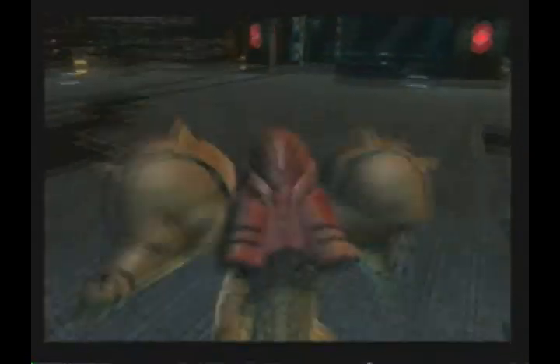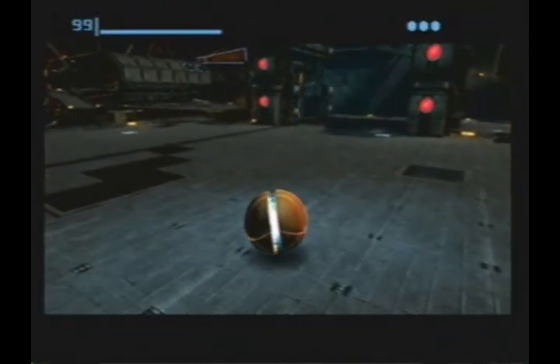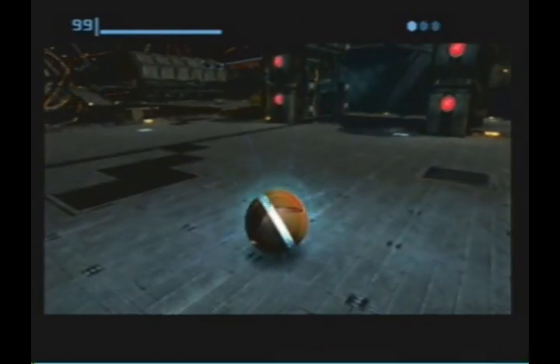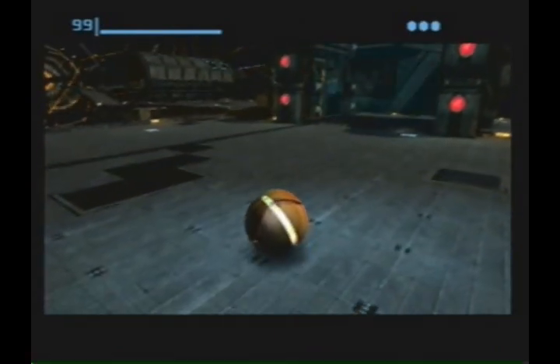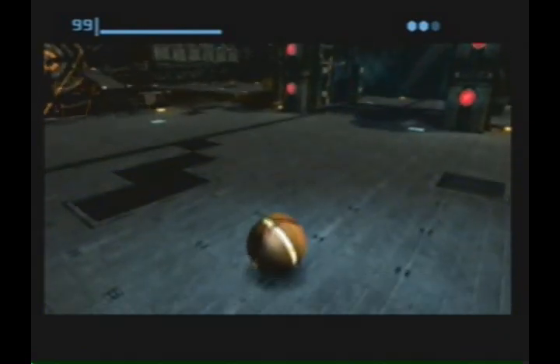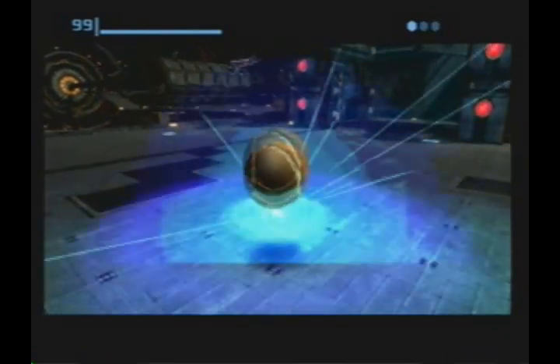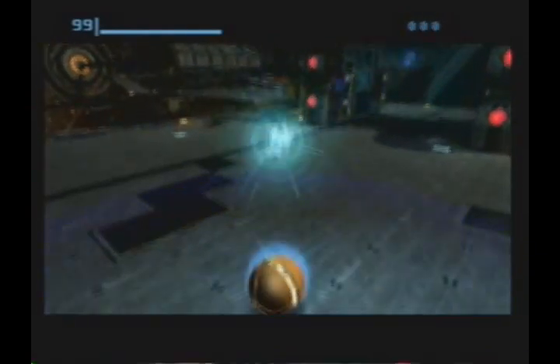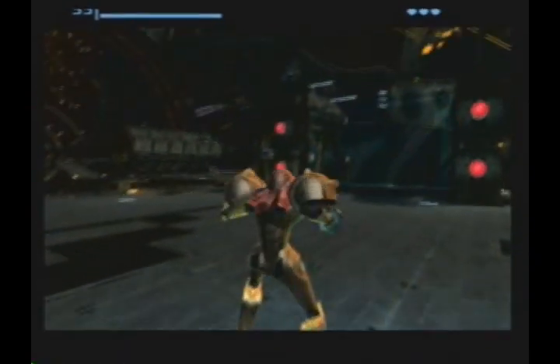You start off with 15 missiles. Press X to turn into a morph ball, and then you can press A in morph mode to lay a morph bomb. Obviously, if you're on top of a morph bomb while you are in morph form, you will jump up a little bit. Look at that double bomb jumping — that is awesome.